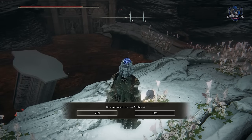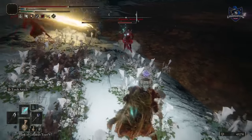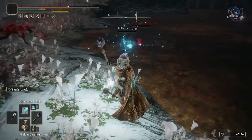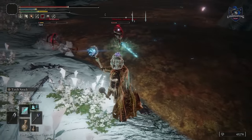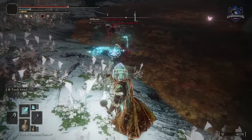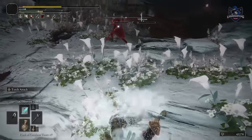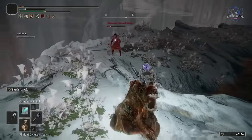If you decide to kill Millicent, you will be rewarded with Millicent's Prosthesis, which increases your dexterity by 5, and you will also get the Rotten Wing Sword Insignia, which increases damage on consecutive attacks. Plus, when you return to Gowry he is dead and he drops a talisman that greatly increases the potency of incantations.